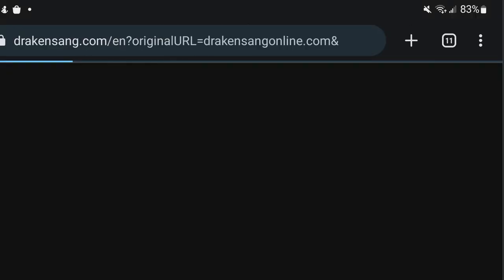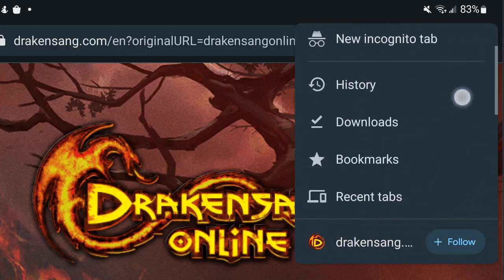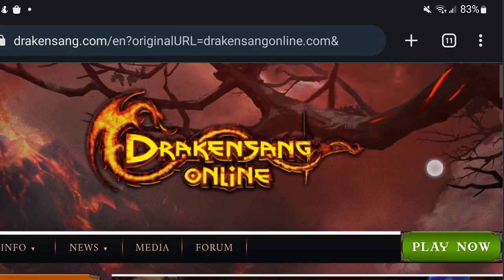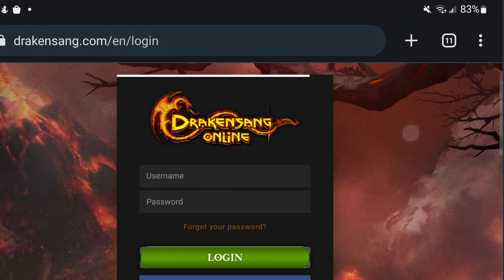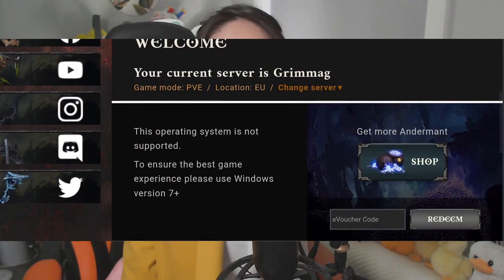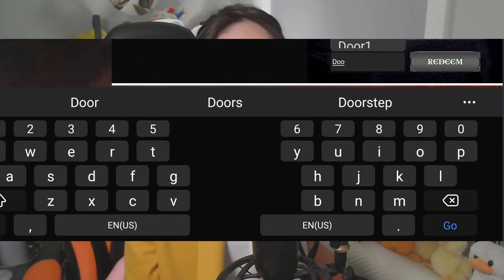All you have to do is go to drakensangonline.com. If you're on a mobile device, swap to desktop view under your settings first. Log in to the website — make sure you're logged in to the correct server — then type in the bonus code and claim it. Remember that when you log in later, your bonus code is shared across all your characters on that same server, so make sure you open your blue boxes on the correct character.